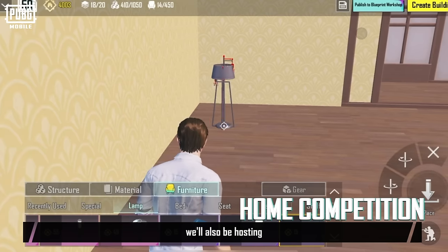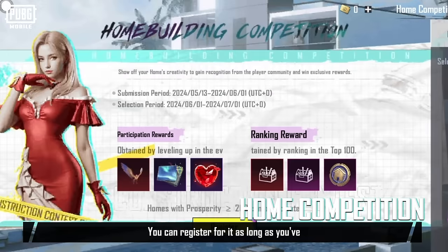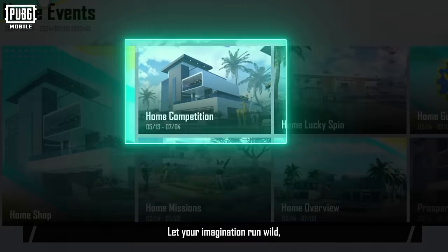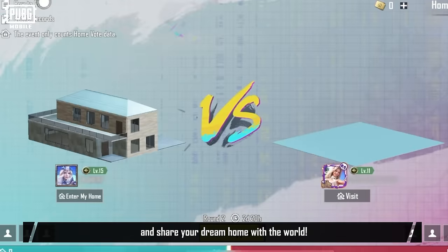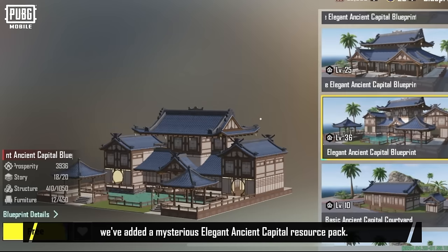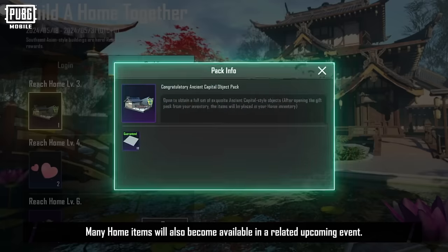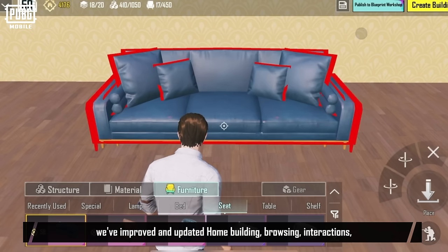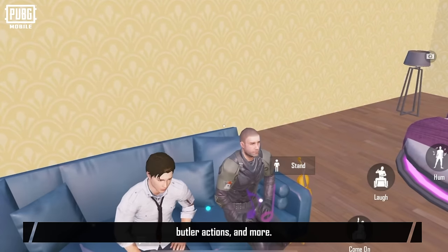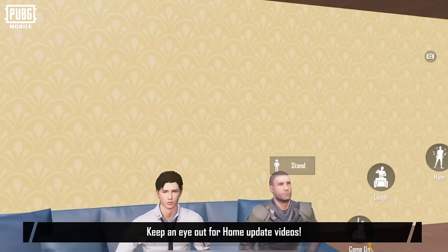In the new version, we'll also be hosting a Grand Home Competition. You can register for it as long as you've reached 200 home prosperity. Let your imagination run wild and share your dream home with the world. Additionally, we've added a mysterious elegant Ancient Capital resource pack, and many home items will also become available in a related upcoming event. Aside from these, we've improved and updated home building, browsing, interactions, butler actions, and more. Keep an eye out for home update videos!